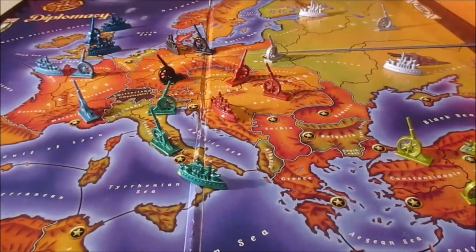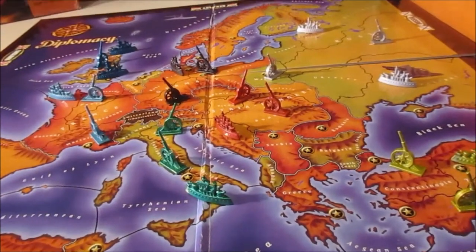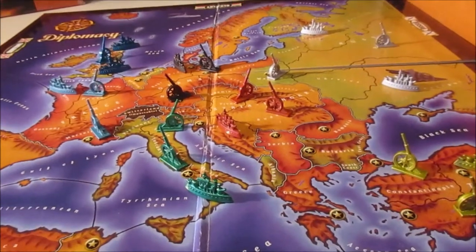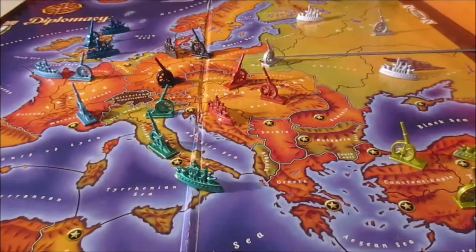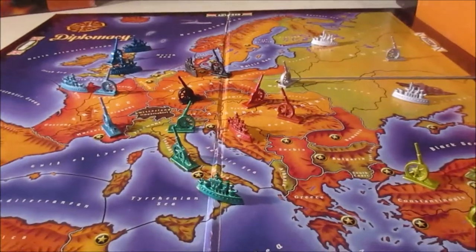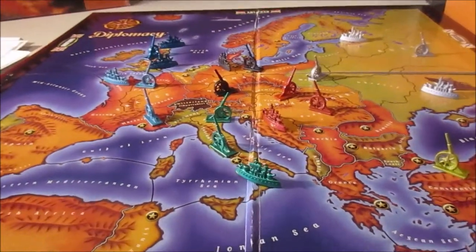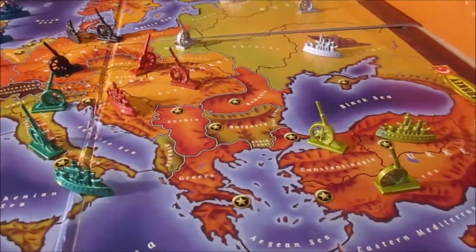Also, this is 2020, so we live in the modern era and we do have cell phones. If you want to, you could have everyone sit around the table and text each other negotiations throughout the entire game as you go through playing it like a normal board game. That is another option to keep in mind, although everyone does need to have a cell phone in order to do that.